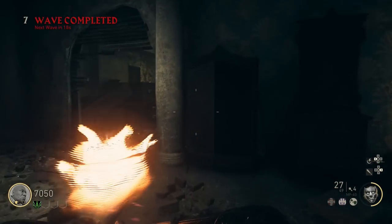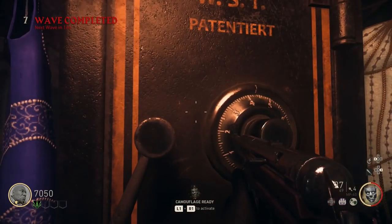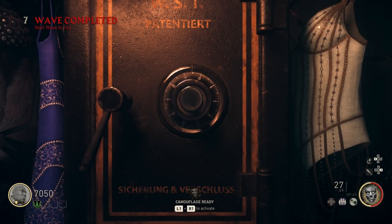What's up everyone. In this video we're going to be looking at how to open the safe in the Shadowed Throne zombie map for Call of Duty World War 2. The code is different each time you play, so I don't think you can just copy my code, but I'll show you how to figure out what the code is.